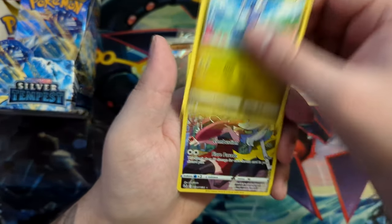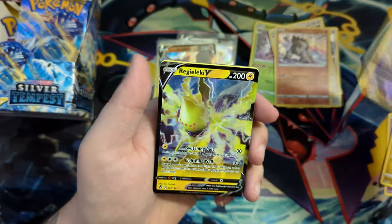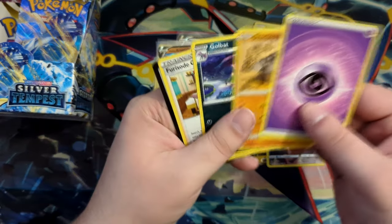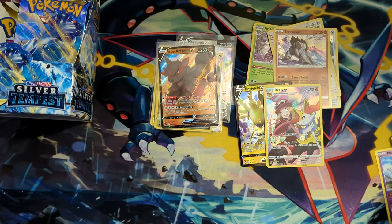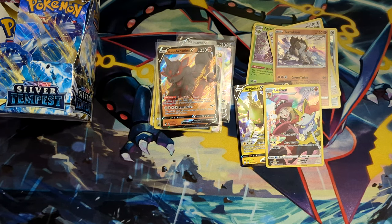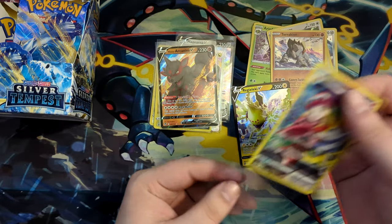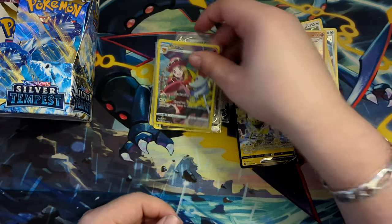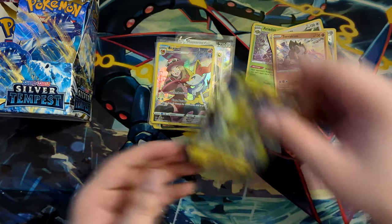Fletchling. We have the second Brakesen — nice! And a Regilecki. A double pull in this one — really, really cool. We've pulled the Brakesen again, as we did in our first opening with the ETB and the three-pack. We've also gotten a Regilecki. Really nice.